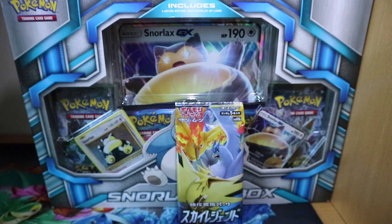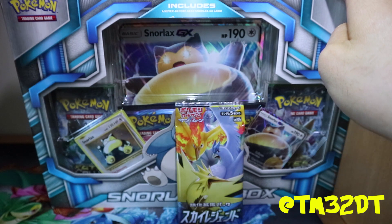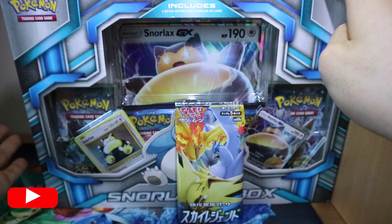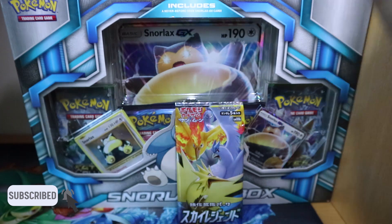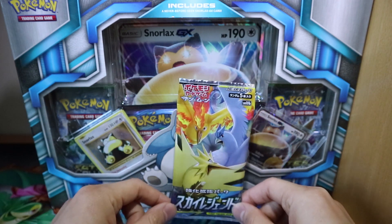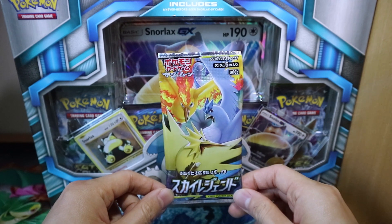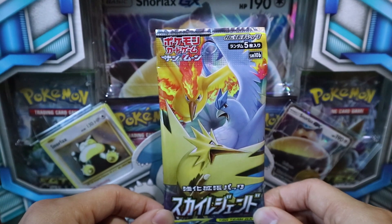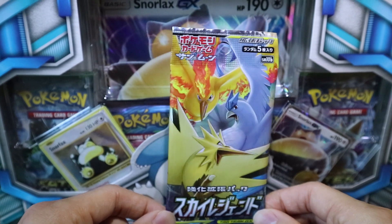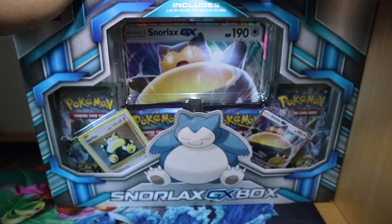What's up YouTube? Happy Valentine's Day to all. TM32 back with another unboxing for you. This time we have the aptly named Snorlax GX Box to open for Valentine's Day. And also making a surprise appearance is a pack of Sky Legends that a friend recently sent to me from Japan. So thanks to them for sending this to me — I'll open this in the middle of all that. So let's get this box open.